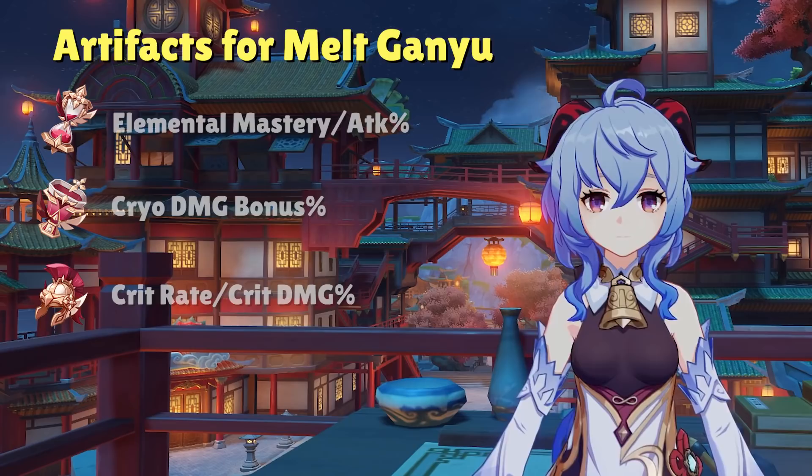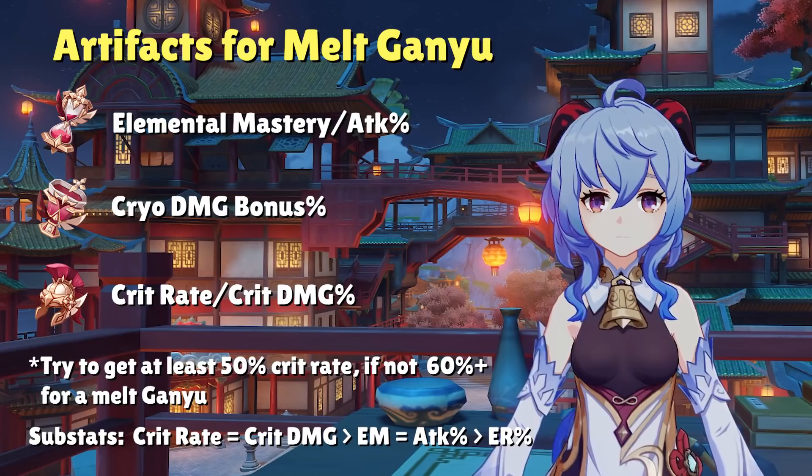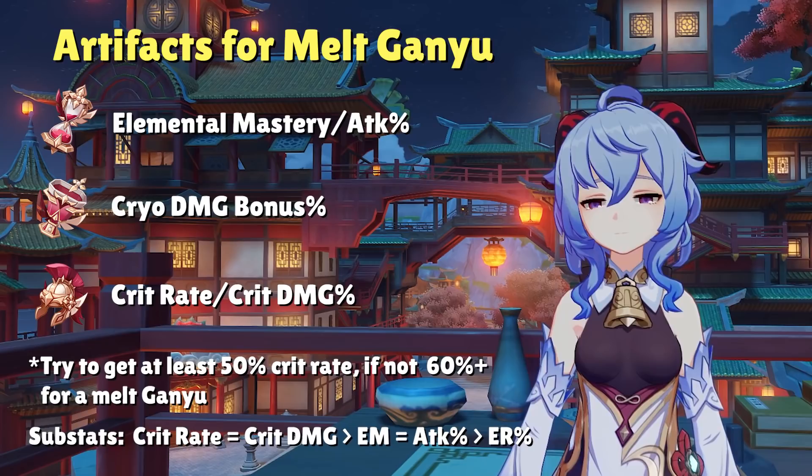Artifact stats for a melt Ganyu include elemental mastery or attack percent in the sands, cryo damage bonus in the goblet, and crit rate or crit damage in the circlet. The reason EM is a viable choice in the sand slot is because with things like Amos Bow and Bennett together, you already have an overflow of attack sources, so running EM in the sands can actually help your DPS. Substats focus on crit rate, crit damage, attack percent, and elemental mastery. Crit rate is a much more important stat for a melt Ganyu — you want at least 50-60% crit rate since we don't have any benefit from the 4-set Blizzard Strayer.